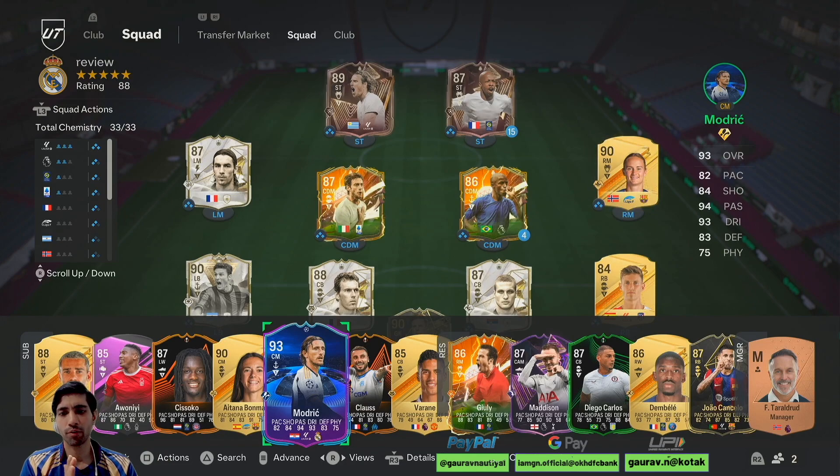So guys, that's the review for Ramirez — a solid card to have in your team if you pack him, but buying him for 740k is a big no. If you enjoyed the video, please like it. If you haven't yet subscribed to the channel, please subscribe and support the channel. Don't forget to click on the bell notification and select all. If you have anything to say about Ramirez or any other card in EAFC 24, please mention it in the comment section. That's it for today — my name is Gaurav, thank you for watching, I'll see you next time. Bye.